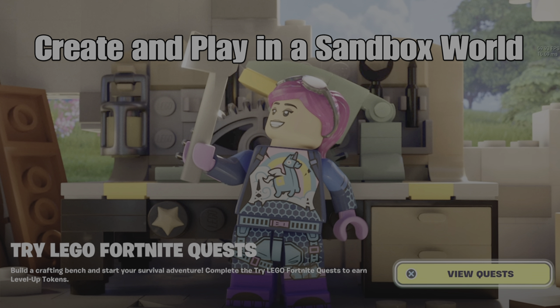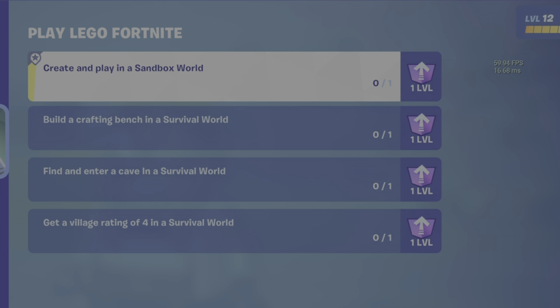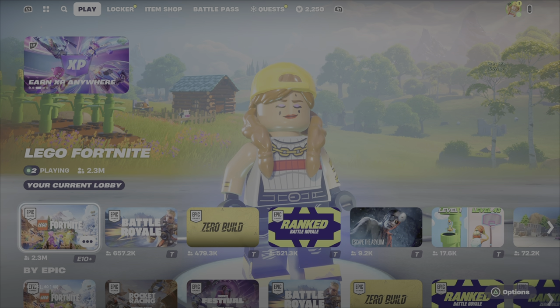So there are four different quests to start off with in LEGO Fortnite. One of them is Create and Play in a Sandbox World. By doing this, you will earn one account level on your XP and in your Battle Pass. Well, that's actually pretty sweet. So what do you need to do to do this?